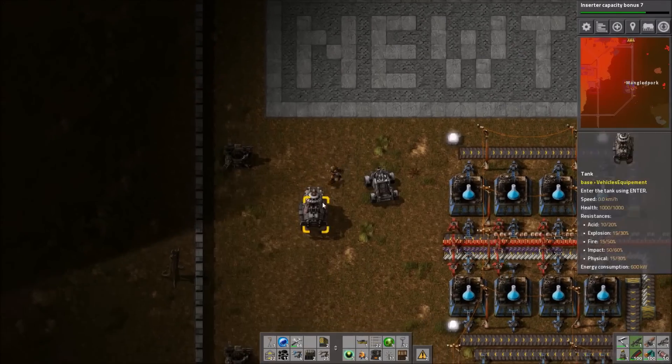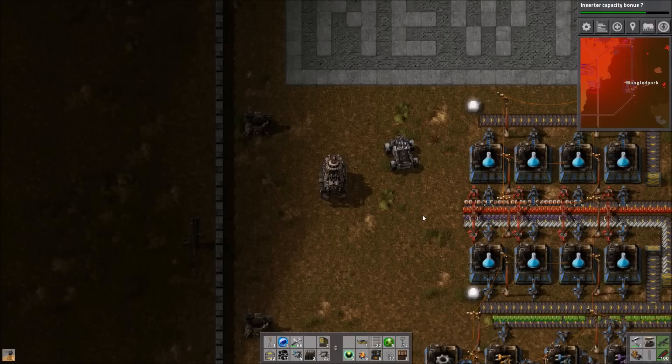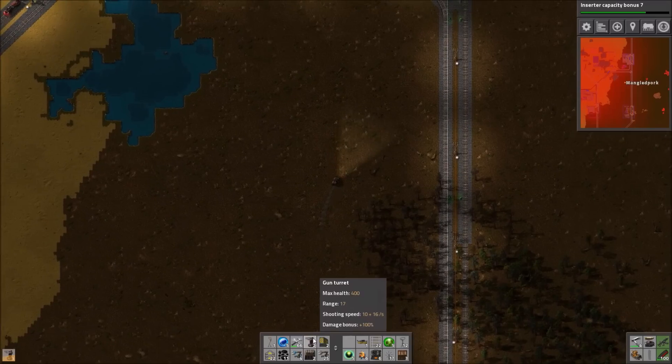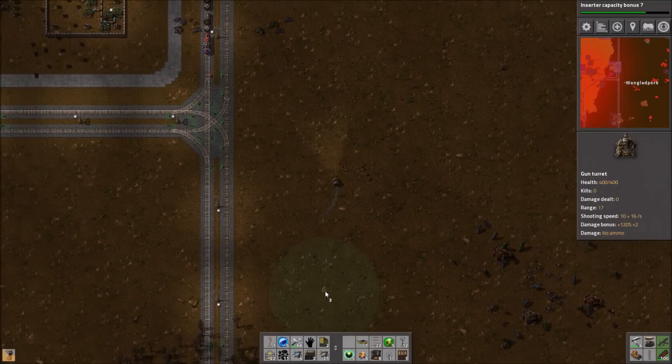And they have a continuous supply of oil, so we shouldn't have any more problem with them running out of ammo either. But I decided anyway to deal with some of the biter bases nearby. There's one in particular that's quite close but also quite small, so I grab the tank and make my way over to find that it has been built up a little bit.